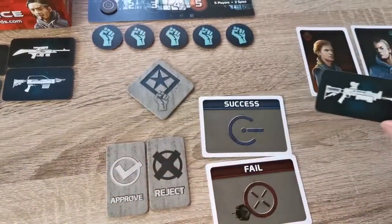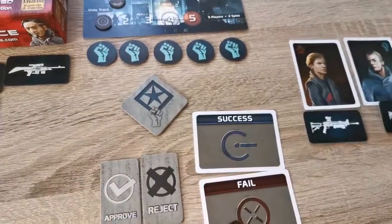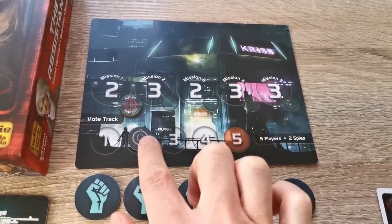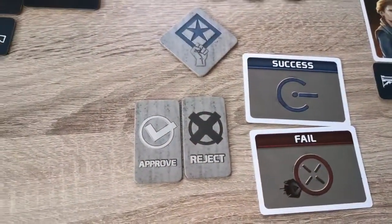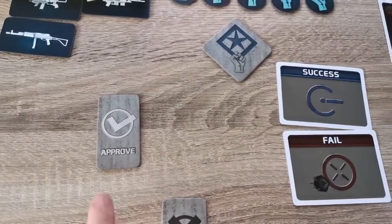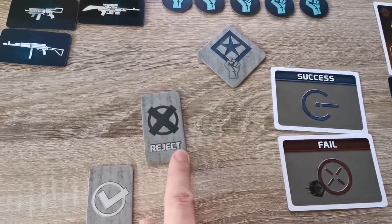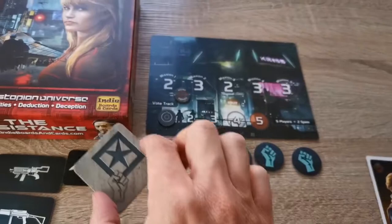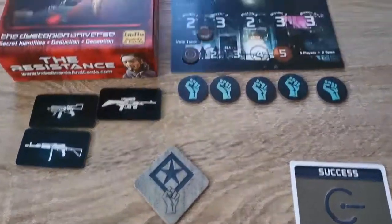Once the leader has chosen and given players their corresponding mission tokens, all players then vote using the approve and reject tokens — majority rules. If the majority approves, the mission goes ahead. If the majority rejects, the leader token passes to the next player and a new team is chosen, with corresponding voting.